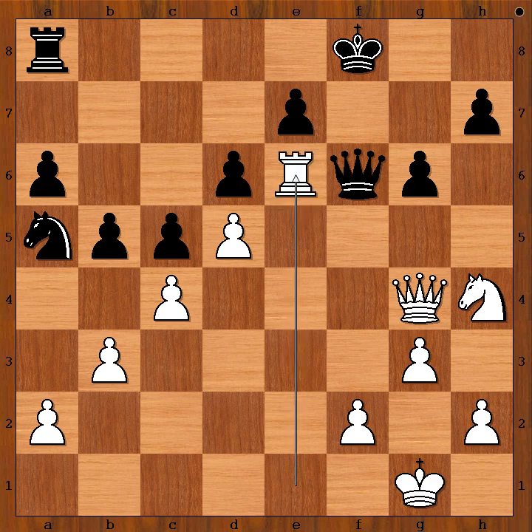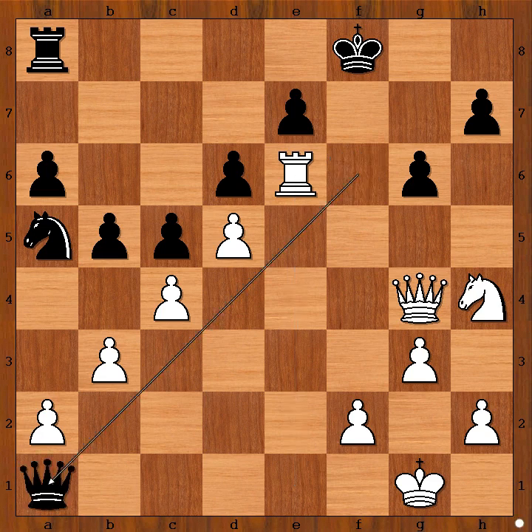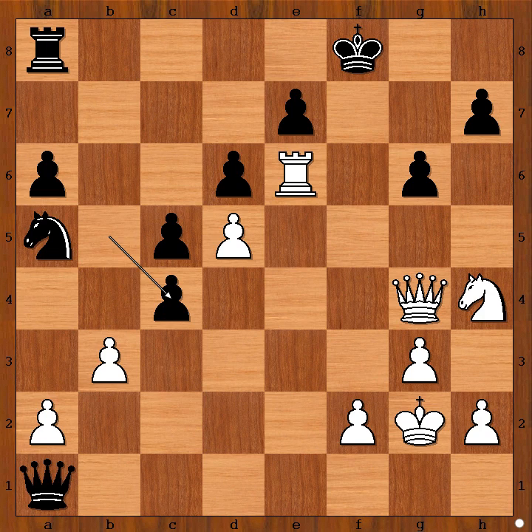Rook to e6, rook to e4 — looks very promising too. Rook to e6 attacking the queen. Queen to a1 check, king to g2. B takes on c4, and black is about to destroy white's queenside. White to move — what would you do?